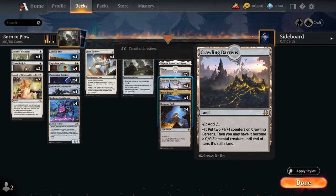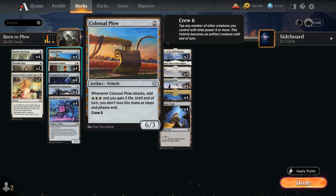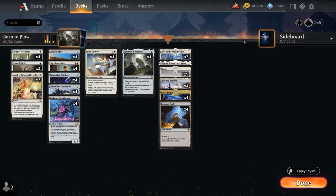Especially powerful with Crawling Barrens, where we can spend 4 mana to put two +1/+5 counters on it — a great mana sink that also turns into a colorless creature, getting +2/+2 from Forsaken Monument. We also have a couple of vehicles that get +2/+2, like Colossal Plow at 2 mana, a 6/3 that generates mana and life when it attacks, although the crew cost is steep at 6. We have more ways than ever to crew it, including Hotshot Mechanic, a 2/1 artifact creature, and Foxpilot that can crew vehicles as though its power were 2 greater.